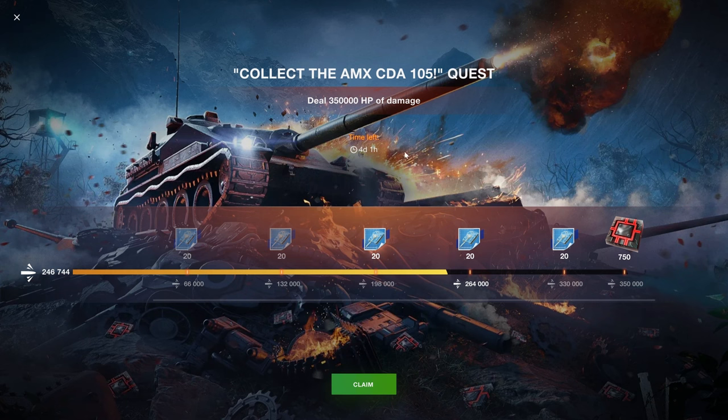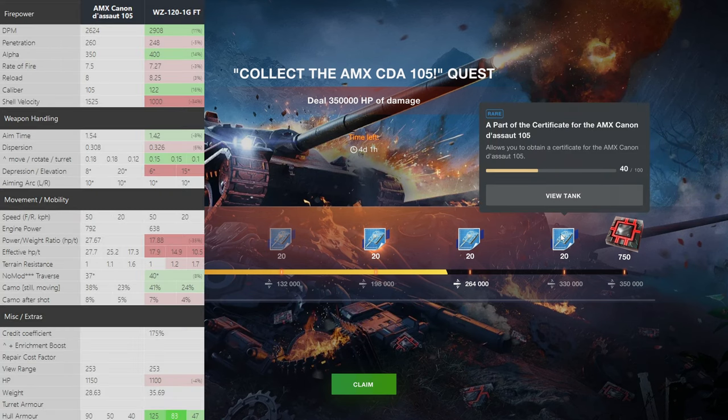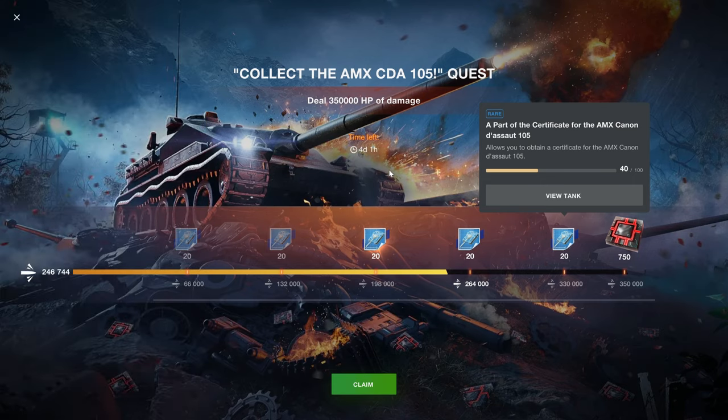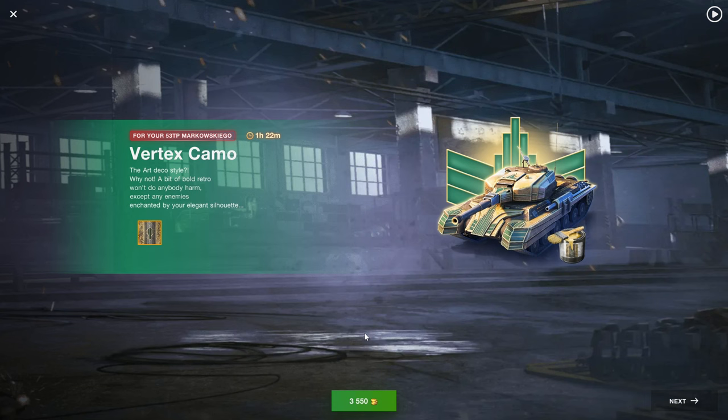This thing's still going on where you can collect the MXCDA essentially for free — one of five. At the time of publishing there are three days left to get 330,000 damage. A hundred thousand damage for a decent player is going to be somewhere around three hours of gameplay, so it is still doable. Is it that great? Not really, it's just mediocre, but it's free — so if you can get it for free, why wouldn't you?